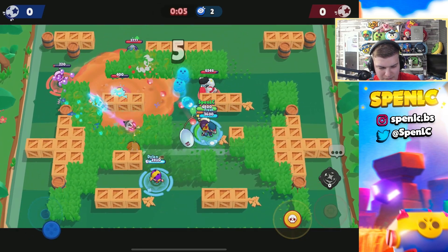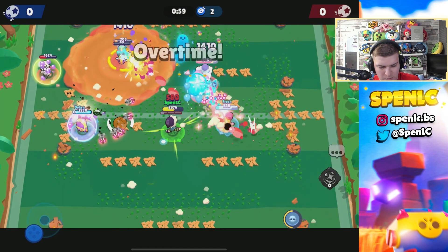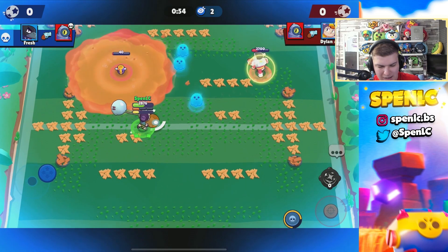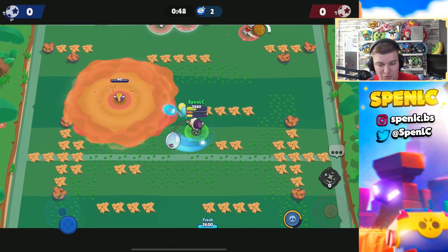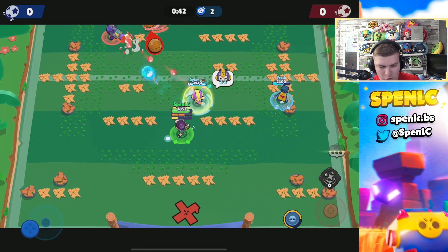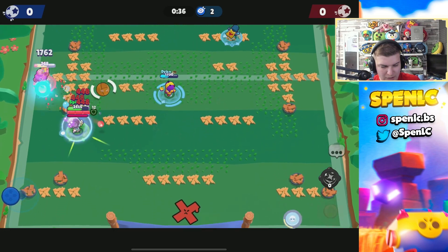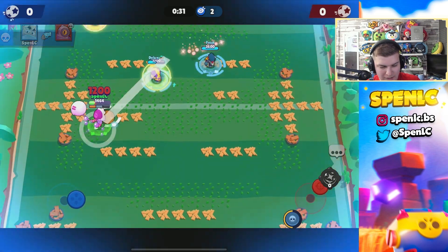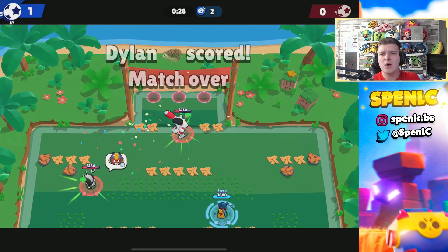Going into overtime, we should have a decent time against this composition because we have a B ourselves. Going to give the super to Dylan because he should be getting the most damage. There are just so many ghosts around the map right now. If I would have hit that shot against Bull that would have been an easy goal, but we should be able to close this out. Going to pop the super on myself so I can go a bit aggressive — 1700 damage per shot is pretty insane, 2k there as well. Fresh and Dylan combine for a nice goal — that's another game with the brand new star power.